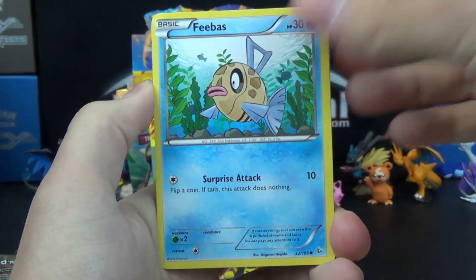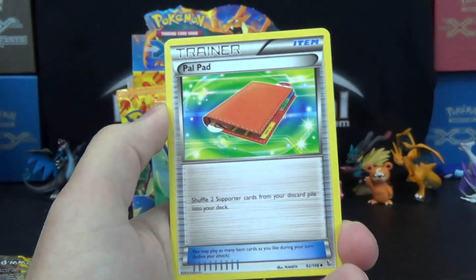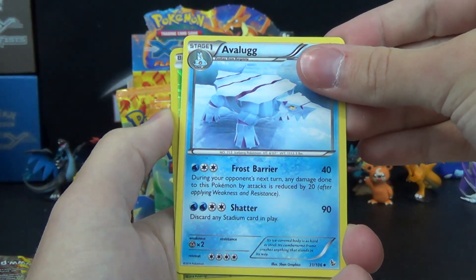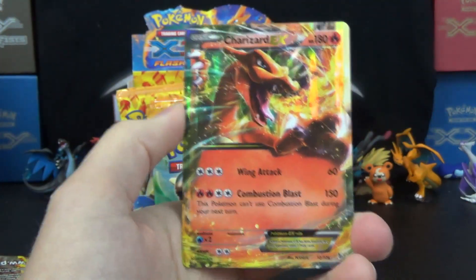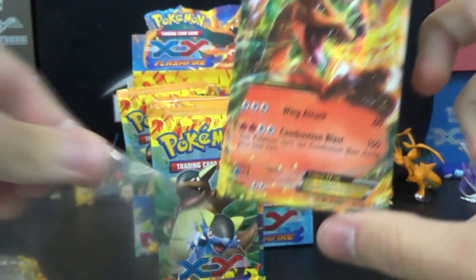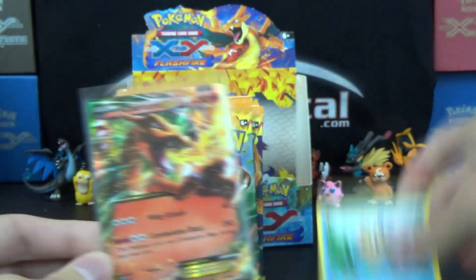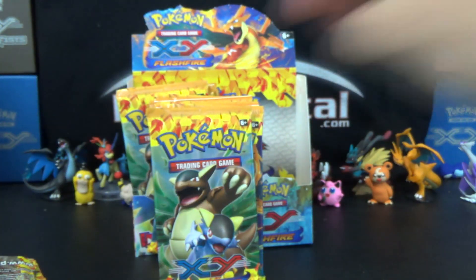If you didn't already see there, we've got a Phoebus, Sentret, Pineco, Flabebe, Duskull, Palpad, Fletchinder, Avalug the Reverse, Grass Pineco, and Charizard EX with Combustion Blast. Very nice, very solid pull, but he's weak to Phoebus. Phoebus is gonna knock him out. But yeah, very good pull — Charizard EX with Combustion Blast.